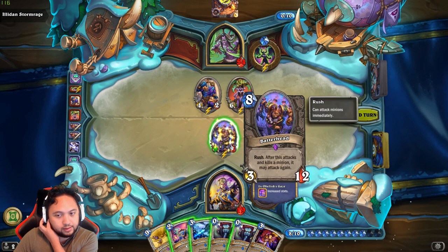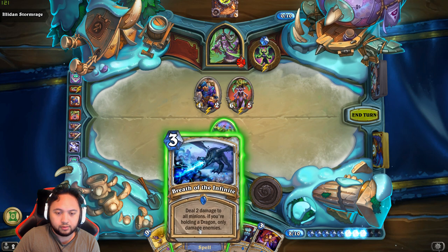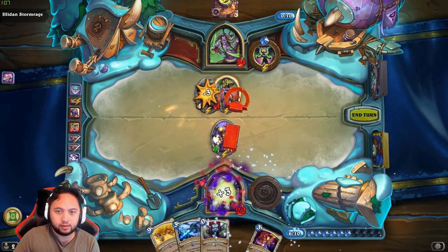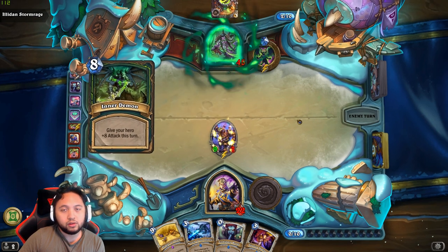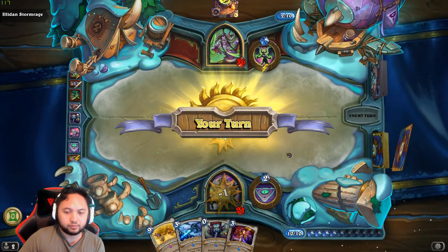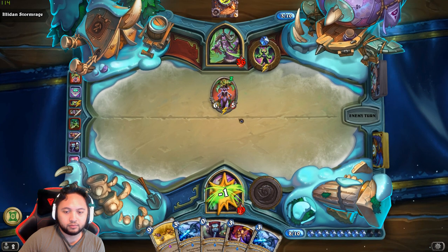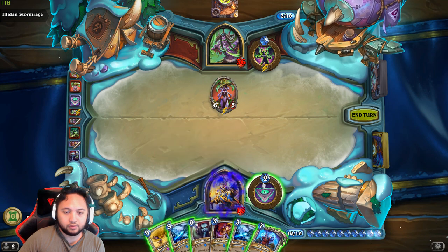Alright, that becomes 9/7. I think we have to use Forbidden Word — oh wait, we can use Penance on this. Forbidden Word on that. Steal 9 damage to face. Oh, that is really unfortunate for us. That was not good for us at all. We're just going to heal for 3. I could go ahead and clear that. Let's heal ourselves first.